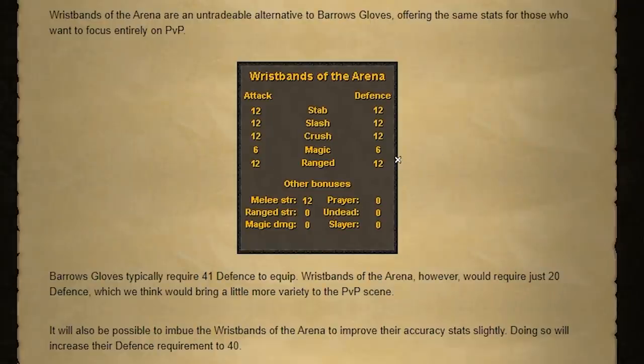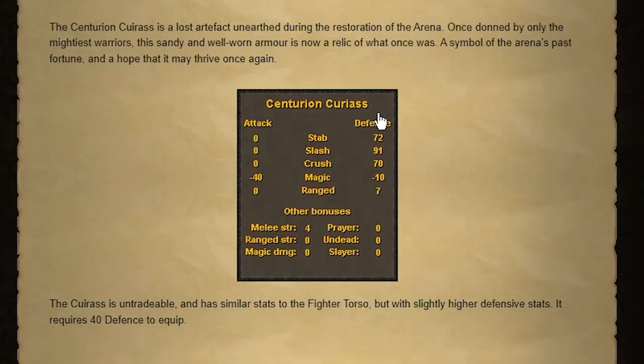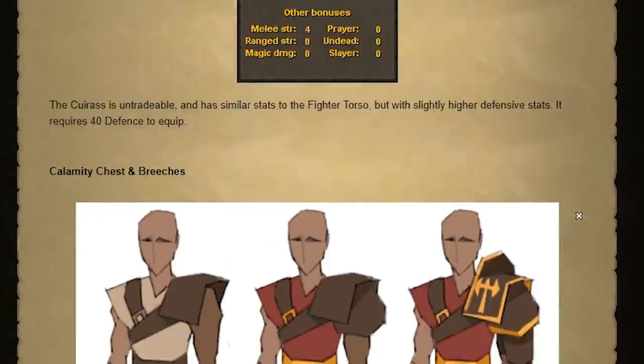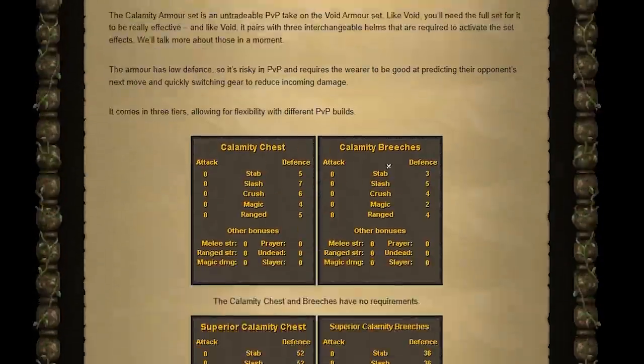You also get the wristbands of the arena, which basically look just like barrows gloves, except instead of 41 defense, you only need 20 defense - which I think is a really cool thing. We've also got the centurion cuirass, however you're supposed to say it, which is pretty much exactly the same as the fighter torso but with higher defense.